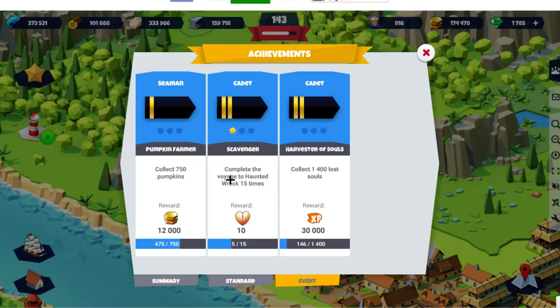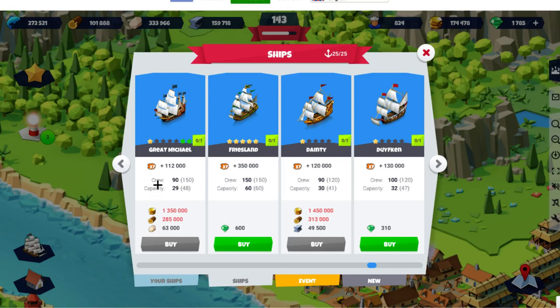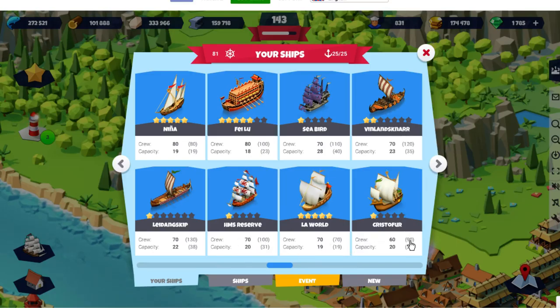For example: complete the voyage to a wreck 15 times and get this reward. The problem is, what if you don't want the items — like you don't want Haunted Reef because it takes 70 crew? You can't take a ship that carries only 37 cargo and send it there, and you can't send a bigger ship and collect just one item unless your gold is so low you only buy one. You can't manually control that.